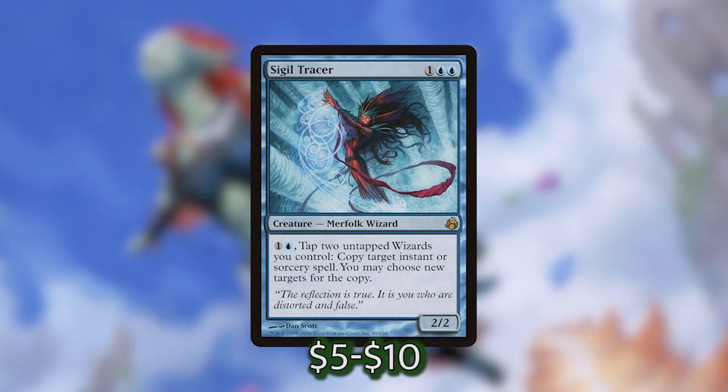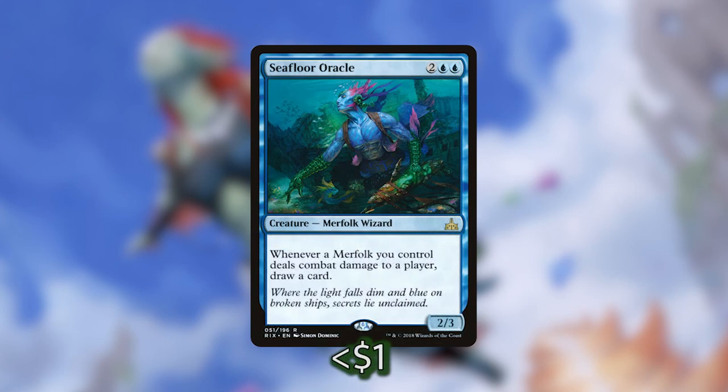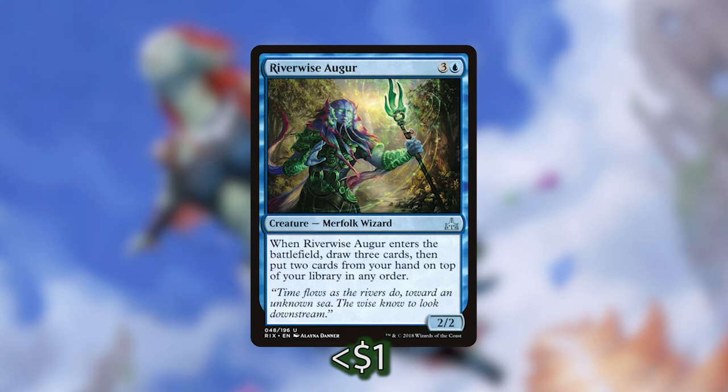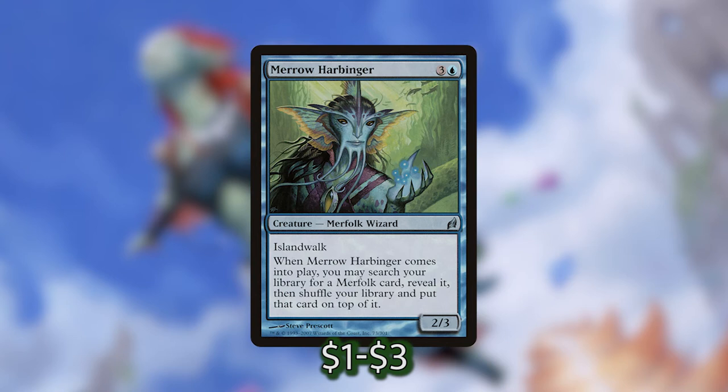Cystil Tracer is one of the more expensive Merfolk but does a lot of work. It has an activated ability with the cost of one, a blue, and tapping two untapped wizards we control — we can copy target instant or sorcery spell and choose new targets for the copy. This is super cool because we don't have to just copy our own instant or sorcery spells, we can target our opponents' too, and since we are playing a lot of wizards this is really easy to achieve. Seafloor Oracle is a really good payoff — whenever a Merfolk we control deals damage to a player we get to draw a card. Salvager of Secrets lets us return target instant or sorcery card from our graveyard to our hand. Riverwise Augur brainstorms when it comes into play. Merfolk Harbinger lets us search our library for a Merfolk card, shuffle, and put it on top — really good at tutoring up one of our Lords, Taurand, or Seafloor Oracle.